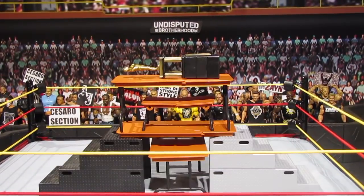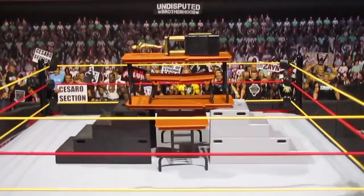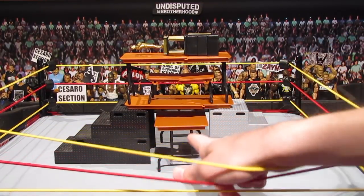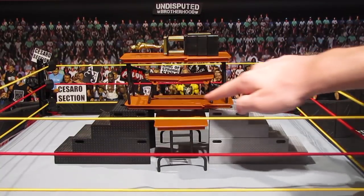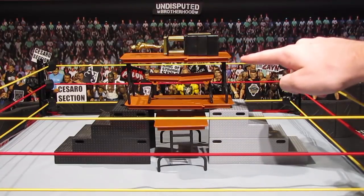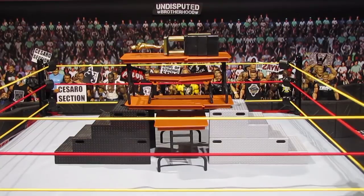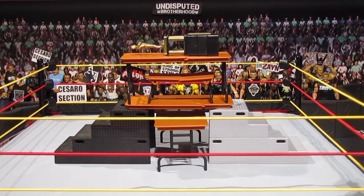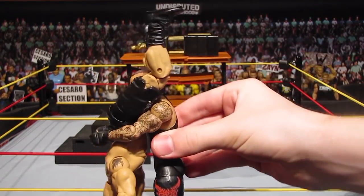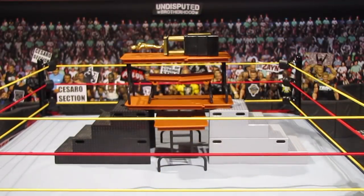This next one is a bit of everything. We have two sets of steel steps on the bottom, a table in between them, a table balancing on top of the steps, a 'We All See' table on top of that, and a regular table on top of that as well. Plus the Andre the Giant memorial trophy is laying there on top of it. Undertaker is gonna send Brock Lesnar to the depths of hell with a huge tombstone piledriver, so let's do this one.